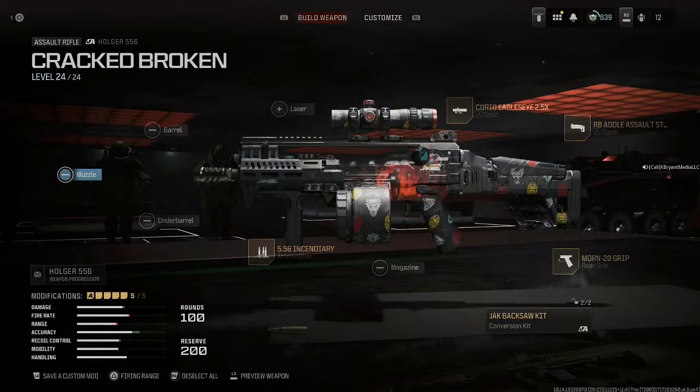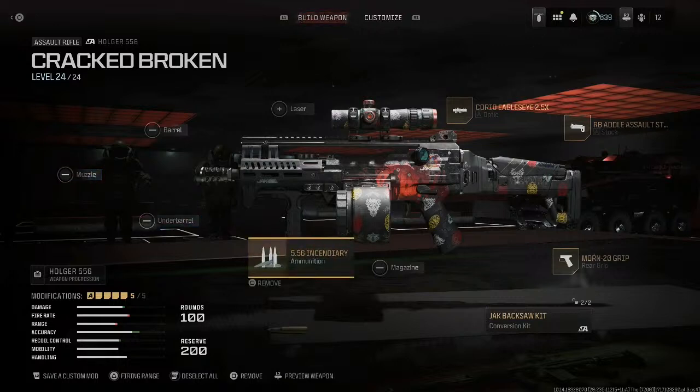Alright, this is your setup right here — your class setup: the Jack Back Saw kit, the Mourn 20 grip, the RB Adult assault stock. I don't care what optic you use, but the key is the 5.56 incendiary ammunition. That's your key setup. I'm gonna stop this video and start another one when the homie invites me, so I can run a match with this crack broken 5.56 zombies loadout. Stay tuned for more class setup videos — peace.